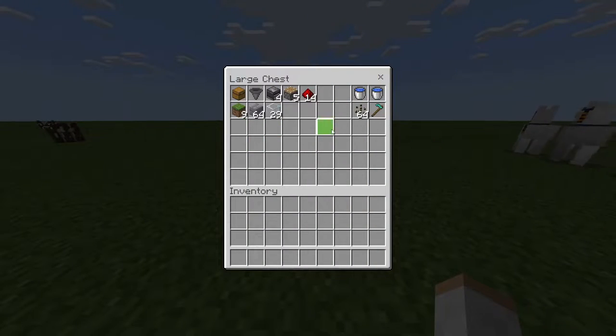First off, we're going to need these supplies in this chest right here. Now, these can be any block of your choice — you don't have to use glass; if you want to use stone, you can as well. Go ahead, grab all these items, and let's get started.